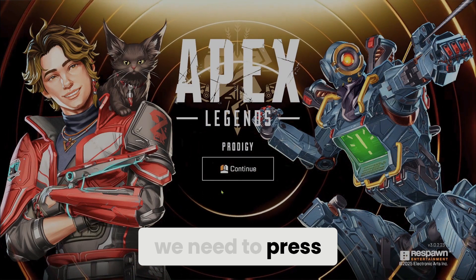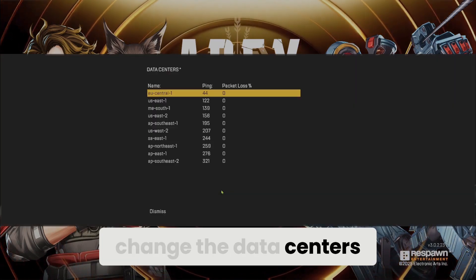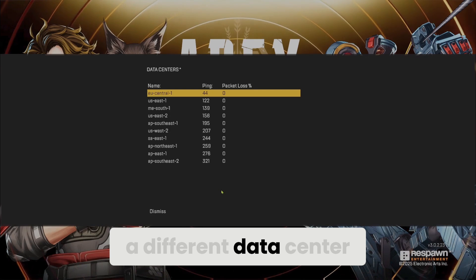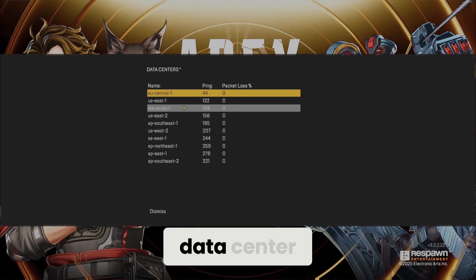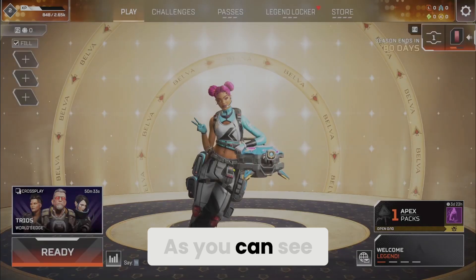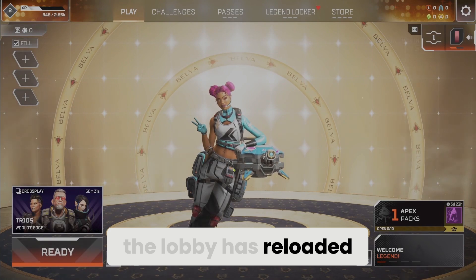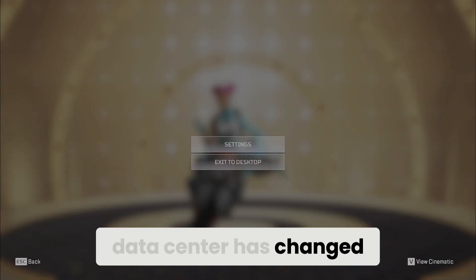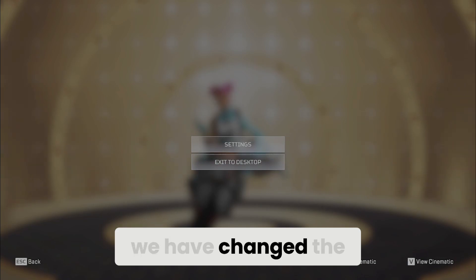We are back at the main menu. Here, we need to press the Tab key to change the data centers. The key to solving this problem is selecting a different data center. We choose a different data center and click Continue. There will be a small reload, but it won't take long. As you can see, the lobby has reloaded. You can press Escape to check if the data center has changed — and as you can see, we have changed the data center.